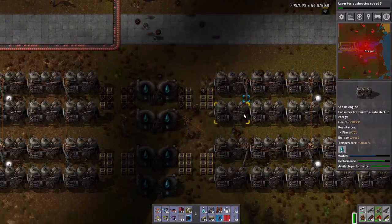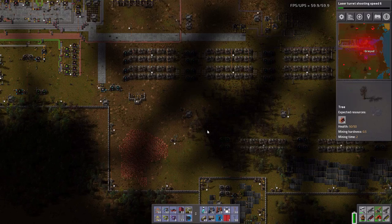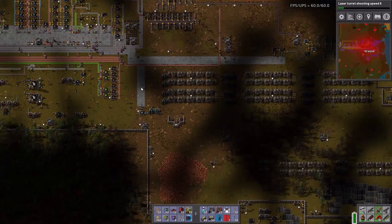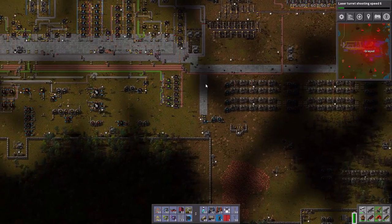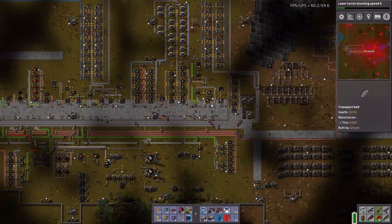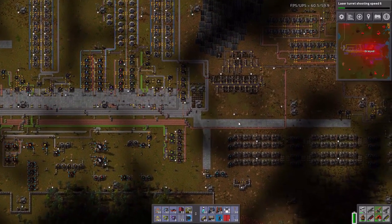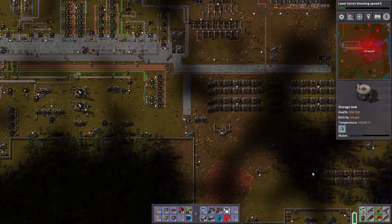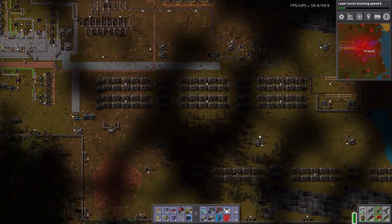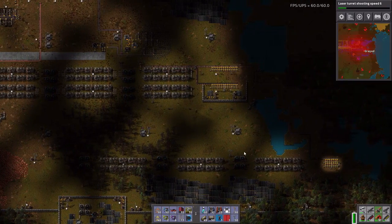So here are my steam engine lines. The problem I have is I'm kind of running out of space - I'm going to intrude on this copper patch up here. I almost need another line of engines it seems. I mean, I could try to bend them, but they take a fair amount of distance. I could try to put another line in here, but I think I've got it kind of messed up.